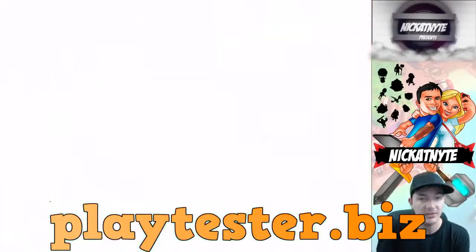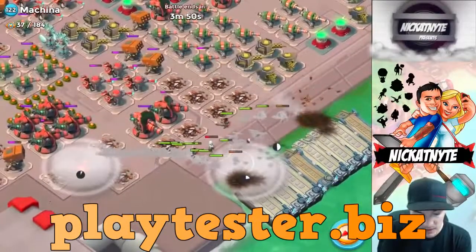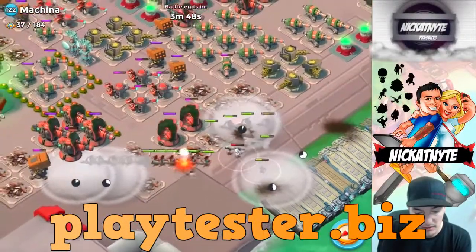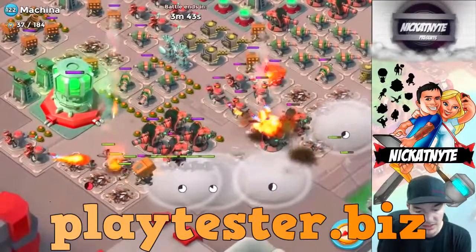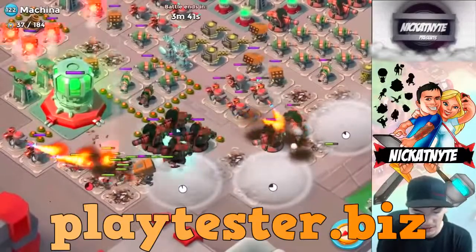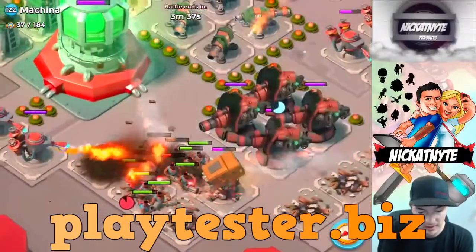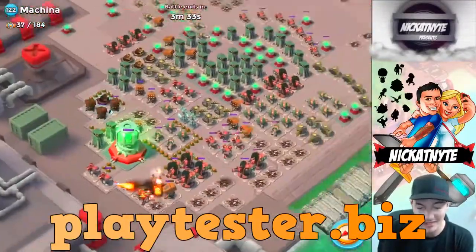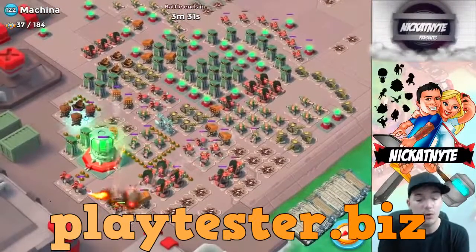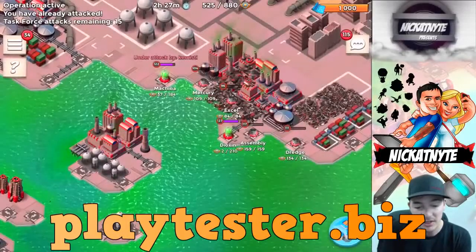Looks like somebody else is attacking the base that I just attacked. They've got heavy zooka and they're getting scattered in the smoke — going for like a sneak attack. Looks like most of the zookas did die. There's a medic down over there. That's just a rough base — like a corner base on a player map, but gone wild operation style.